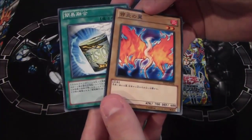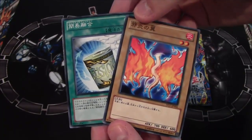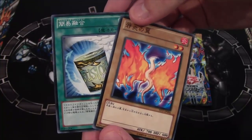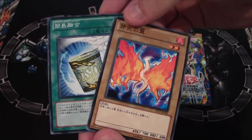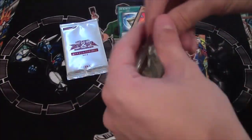We have Instant Fusion and Wings of Wicked Flame, which is pretty interesting. It's a normal monster — I don't think we have this one in the TCG yet. It's pretty cool to see a normal monster; haven't really seen one of those in a long time.